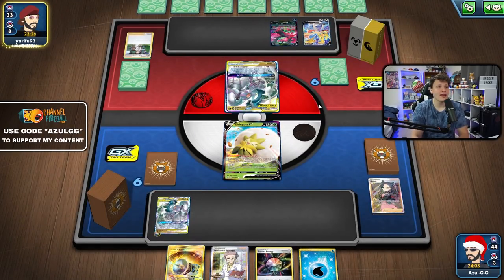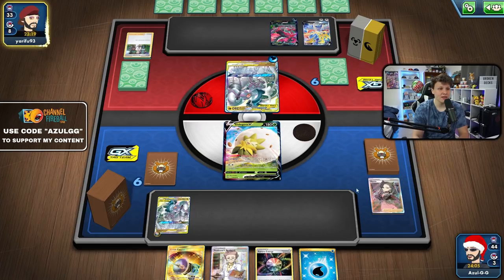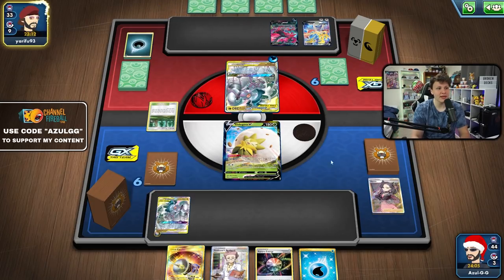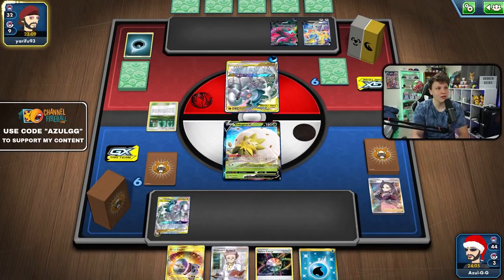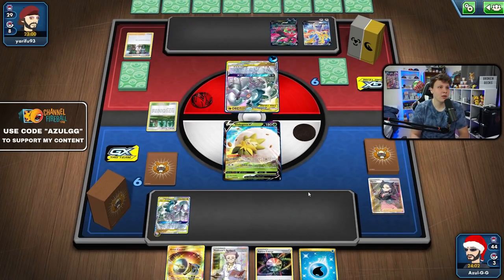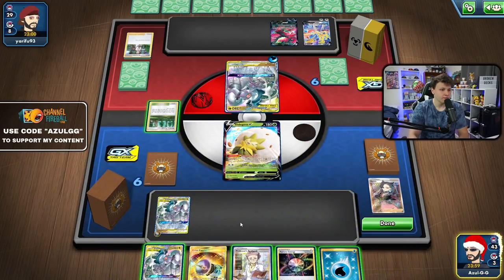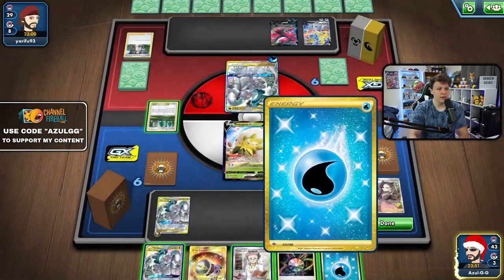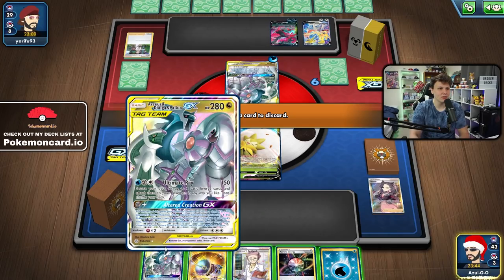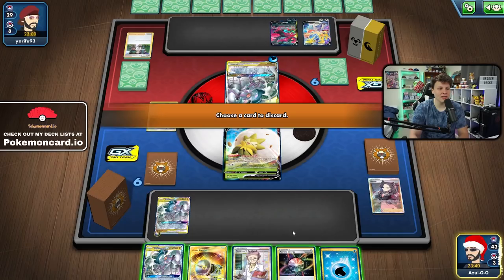We want to attach Water, play Great Catcher. They go Intrepid Sword — huge opening for us to get back into this game. We're back in it! ADP top deck, no Great Catcher target so we're not doing that. I talked about how keeping a second ADP around can be huge — this feels like one of those matchups where it could matter. I'm going to bench second ADP. I'll grab the Dark Energy, attach the Water, and play Research.